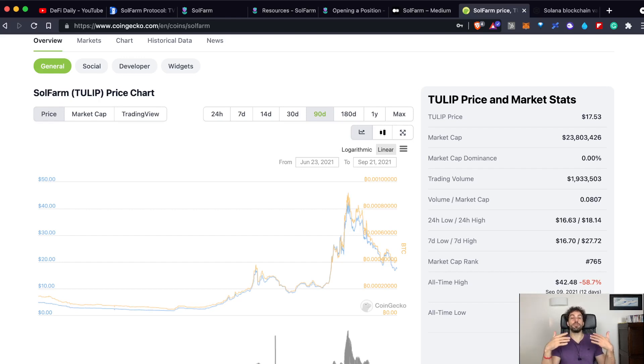For example, in this case we are talking about SolFarm. SolFarm is a platform built on the Solana blockchain, so the destiny of SolFarm is closely related to what's going on with Solana. As you can see from this chart, the price of Tulip — that is the name of the SolFarm token — has gone up organically reaching a maximum of $42 not even a couple of days ago, starting in July and going up more than 20 times.